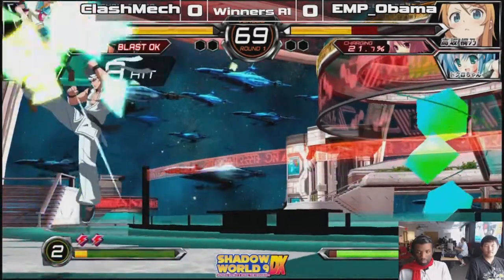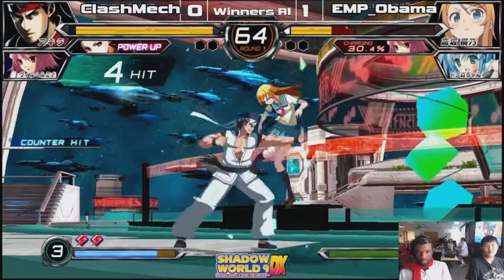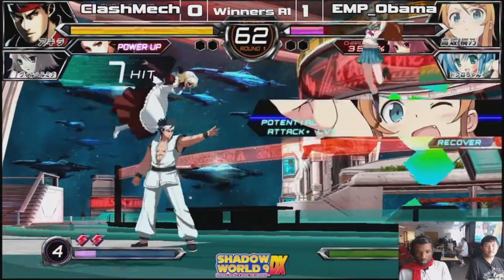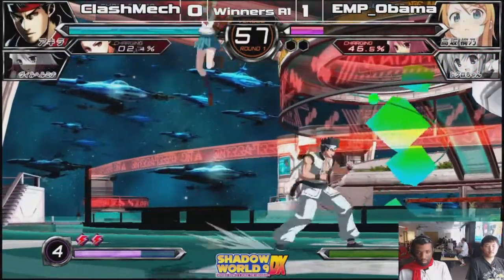EMP Obama took that match — Obama took that one. We're trying to go to the 5C. So throw in this game is 6C — you might have been looking for a throw break there, getting 5C instead for his troubles.